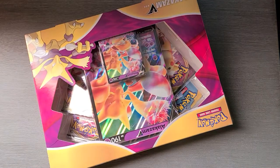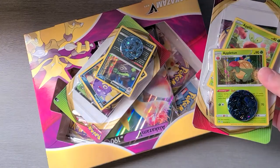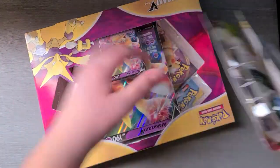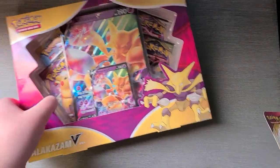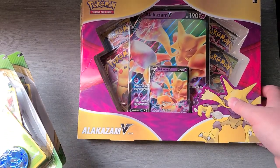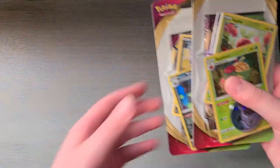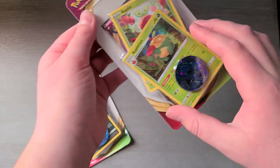Hello everyone! Today we are going to be unboxing some Pokemon cards. We got two checklane blisters and an Alakazam V-Box. So let's do the checklane blisters first and then we'll save the Alakazam V-Box for last. Okay, let's do Applin and Appletun first.